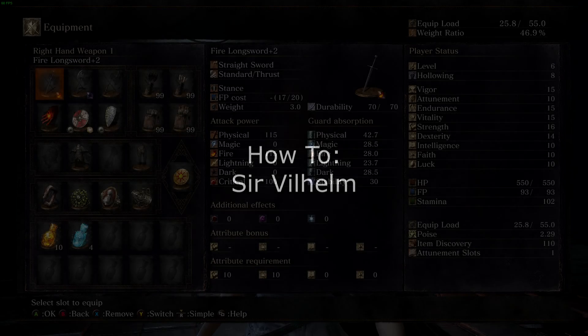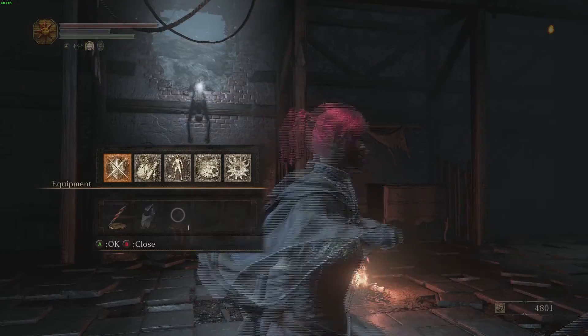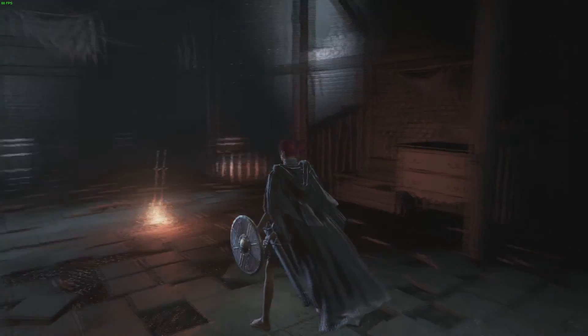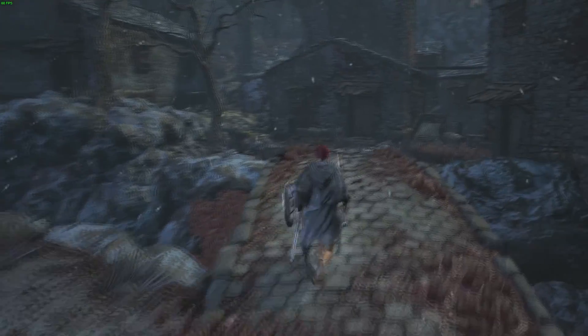The first thing you're going to want to do is start out with the Corvian Settlement Bonfire, as you look at our stats. Go outside, go across the bridge, and make sure you hug the right as you go around this house.